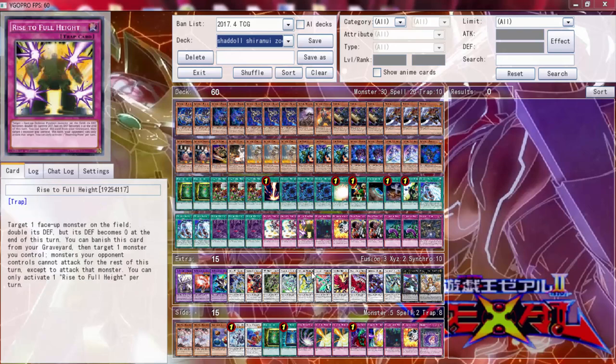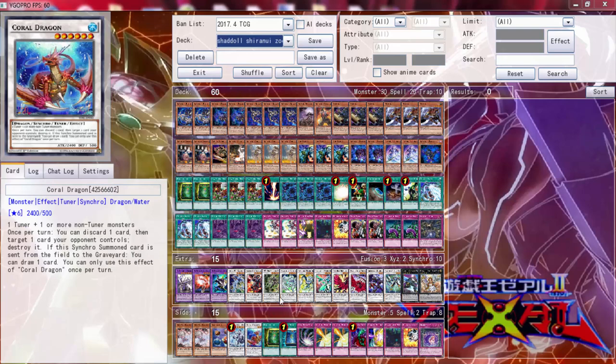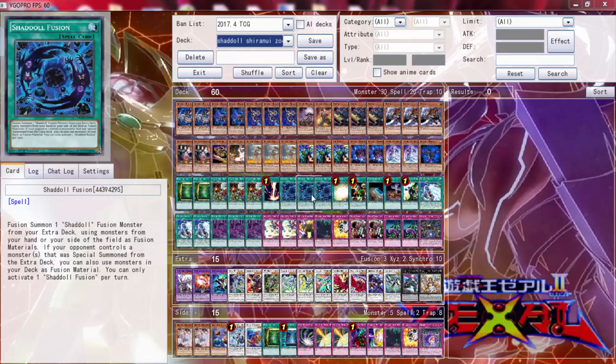I have not made any changes to the deck. So we're just going to hop straight into this duel. What I did — I was told by, I believe, Billy Williams, to grab Shadoll Fusion instead of El Shadoll, unless I'm trying to OTK.